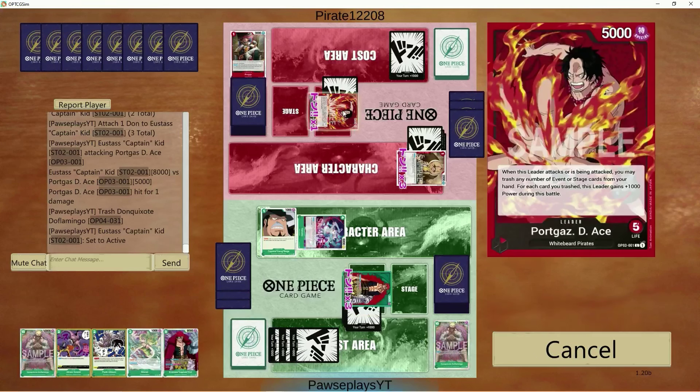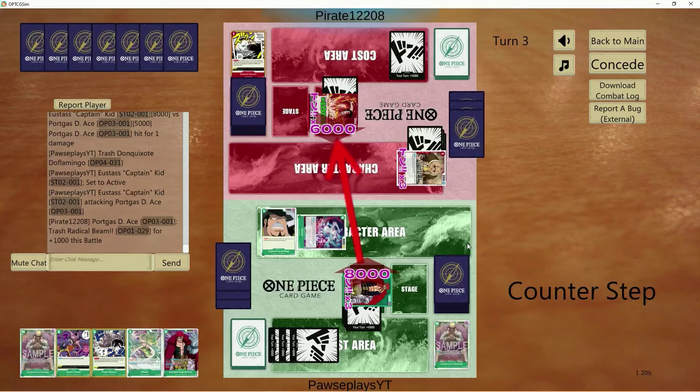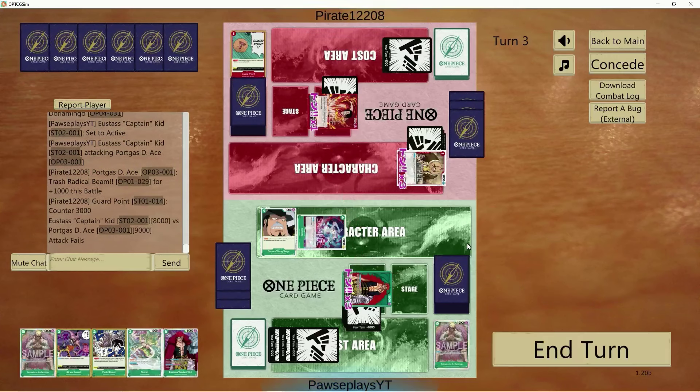I guess we get rid of the Dofi, just in case he runs Choppers or Fossa — the two-cost guy. We have eight cards in hand. Radical Beam and Guard Point. Interesting — I guess he had to do it like that because Guard Point would only have made him an 8k. Maybe he didn't have any other 2k counters in hand, so that's a good sign.